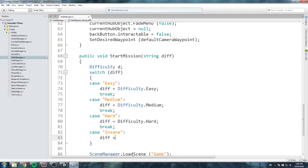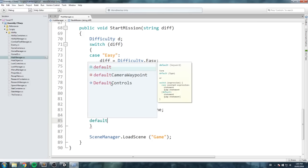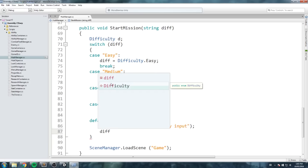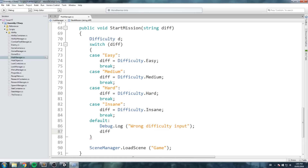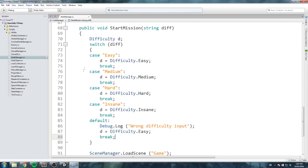Case 'insane': d equals difficulty.insane, break. We also add a default case so that if there's a typo, we log 'wrong difficulty input' and set d to difficulty.easy as a fallback, then break. So d is what gets assigned — easy, medium, hard, or insane — and if something is wrong, it defaults to easy. It would be much easier to pass in a difficulty parameter directly, but this approach works fine.